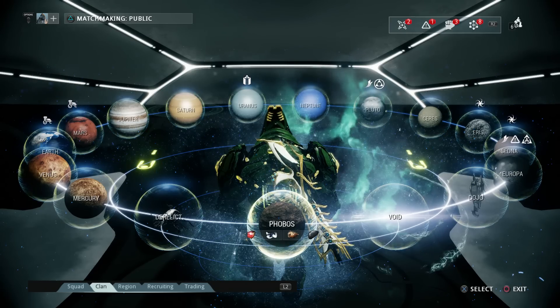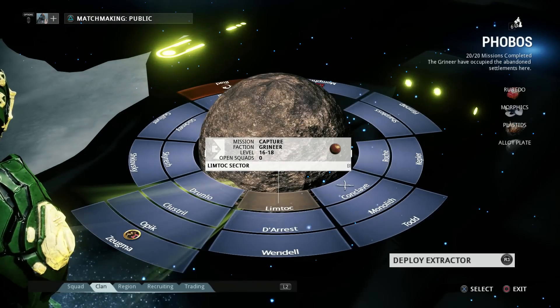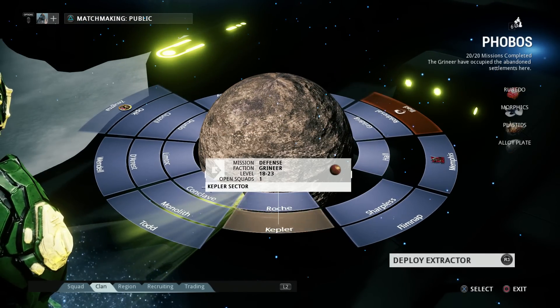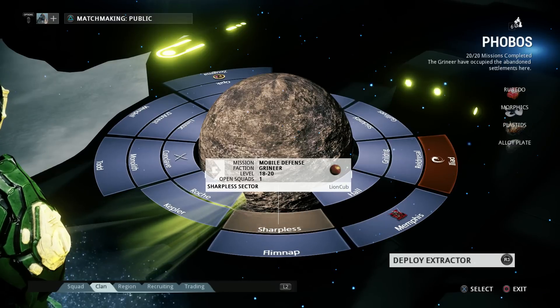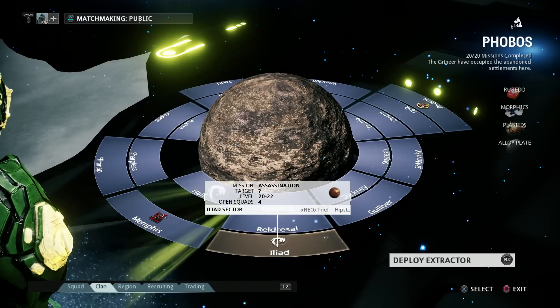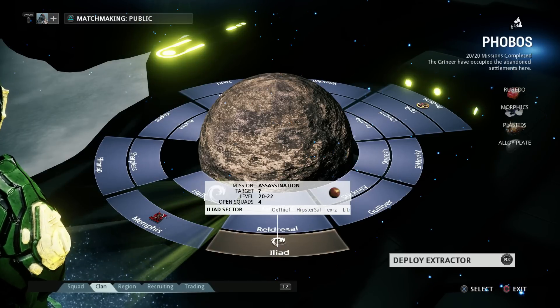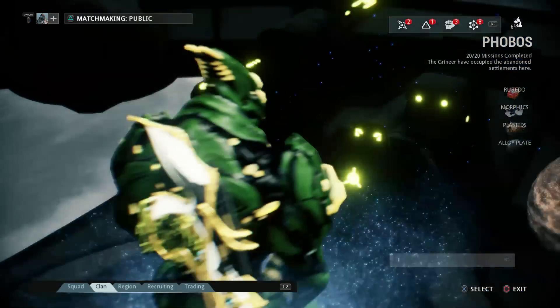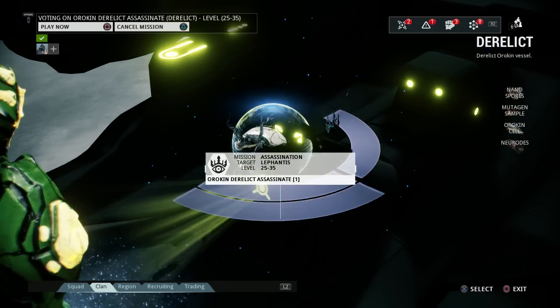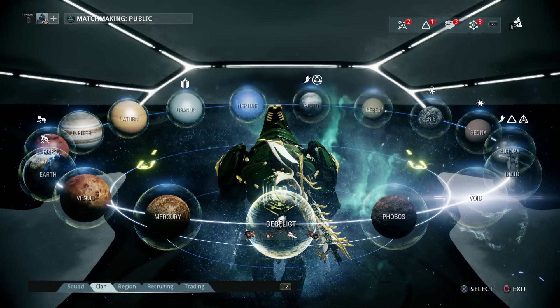Phobos — you get Trinity there. The fight for this one is on Eliad. Then the Derelict — you fight the Assassination mission against Lephantis. That's where you get the Nekros.